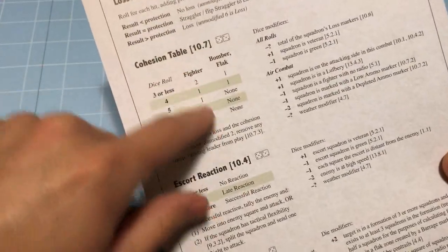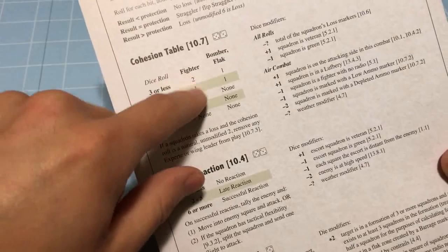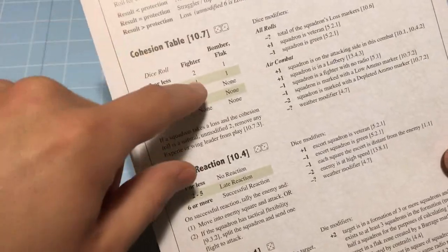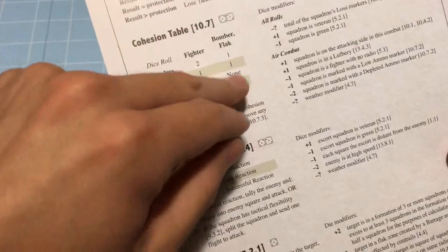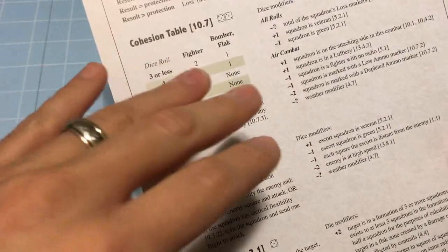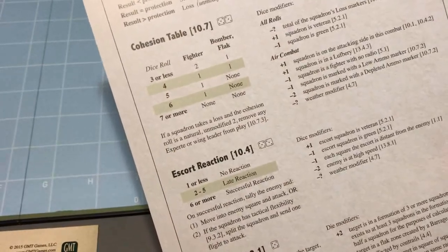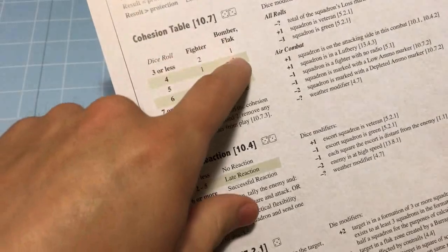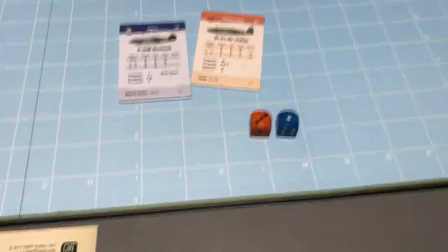Note that for fighters, it's possible to score 2 levels of disruption in cohesion, and they can break after combat on a 3 or less. Bombers can't - they're always going to disrupt first, and then in a later combat they can break. Bombers stuck together better; they flew in tight formations rather than maneuvering like fighters, so it was a slower, harder process to break them up. So: 1 level of disruption for the bombers - that is what we needed.